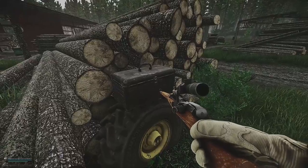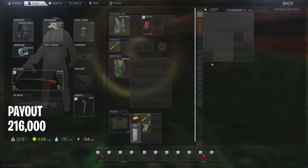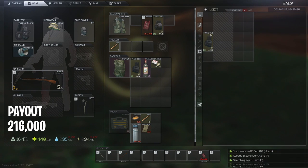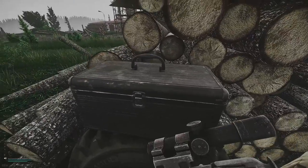Here is our third pool. We got a 60-rounder, vodka, and a P-mag - these are stupid money. Very good third pool.